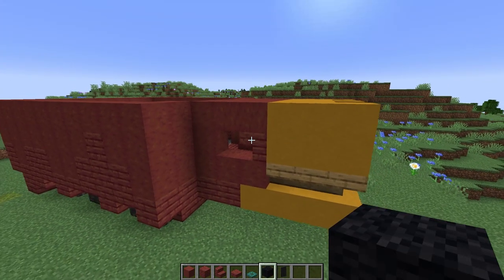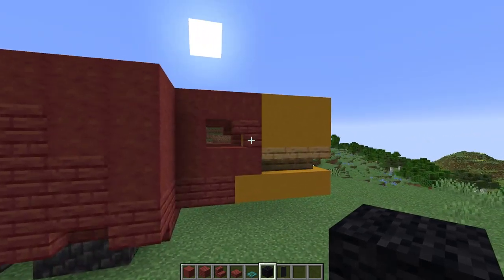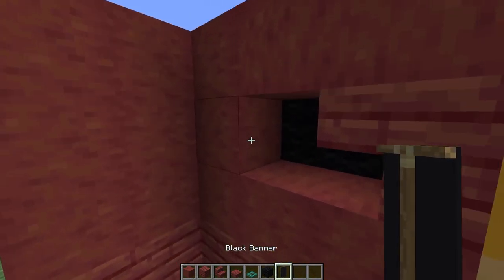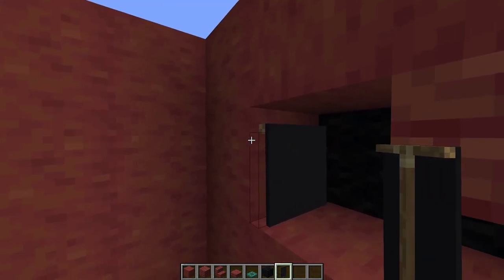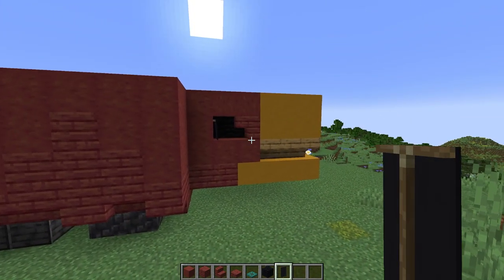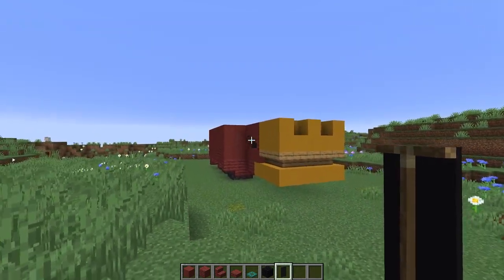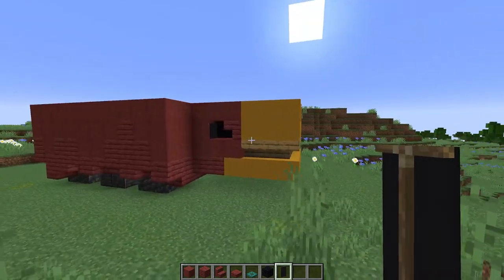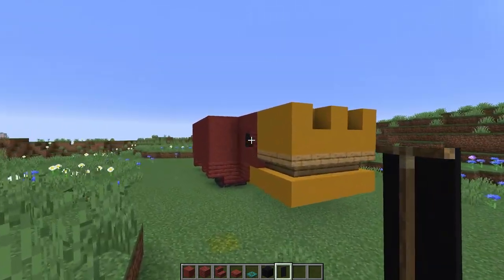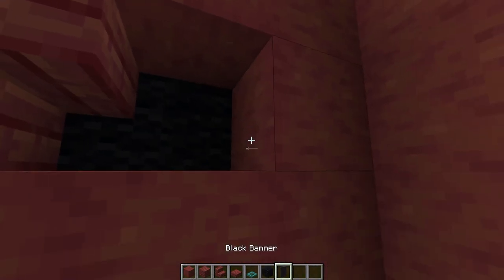Next, let's do the eyes. I'm going to take any black block — I'm using wool because I know it's easy to get in survival. We're going to place those right behind that hole, then we're going to take a black banner and put it right along the back of this block. The reason for that is so you can see it from this angle and see the eye there, because otherwise you wouldn't be able to see it since it's all in the back. This just helps with the illusion of the eye being there from this angle. We can do the same thing on the other side — two blocks and then a banner.